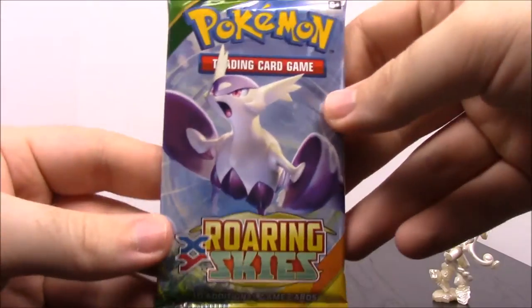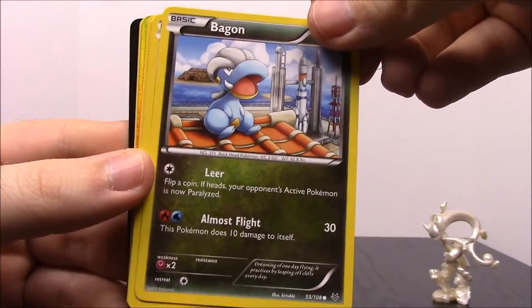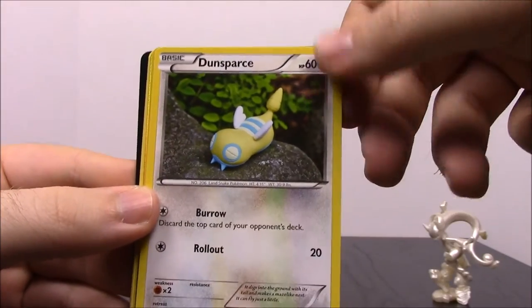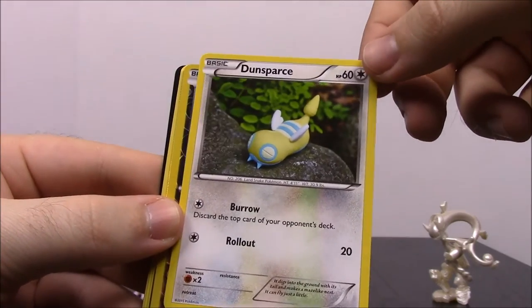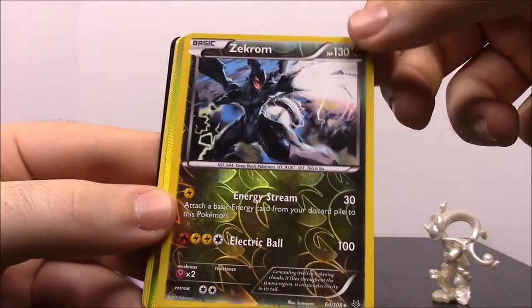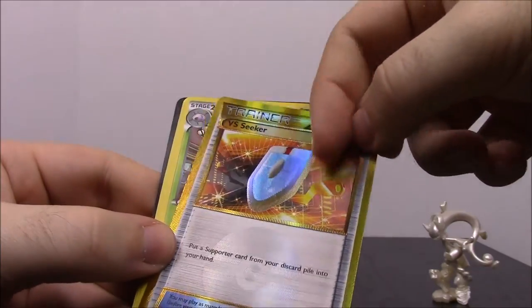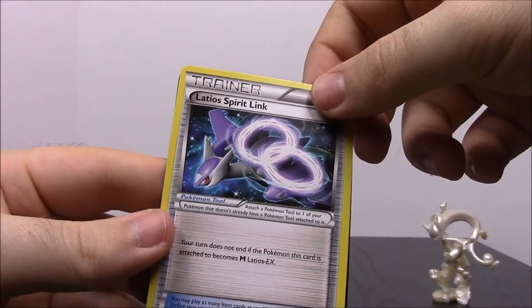Our final pack for the Y box is of course the Roaring Skies. First off we have a Pidgey, a Bagons, Taillow, Wurmple, and Dunsparce — which in the X and Y game was like the hardest Pokémon I ever fought at the beginning, and you'd get so much experience from it. Then we have a Vekrum which looks really awesome — I don't know if it's a standalone Pokémon or not but it looks cool by itself. Then a Versus Seeker Trainer — a really shiny weird card like the one we got before — a Dustox, a special energy, and a Latios Spirit Link.